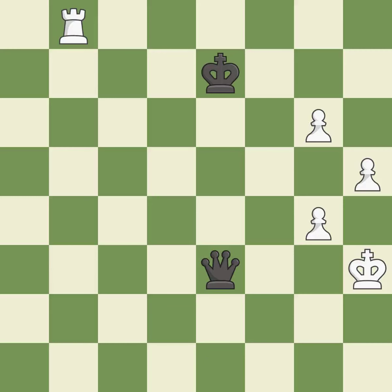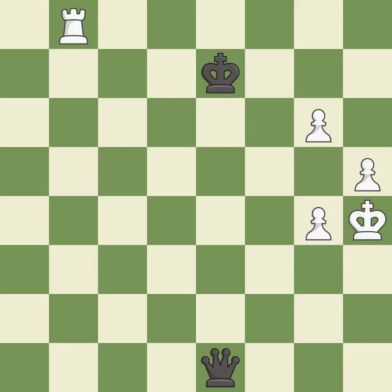This steps away from the checking queen — it is best. This is the strongest option — it is best. This evades the check from the queen. This is the only move that works — it is a great move. Right on target — it is best.